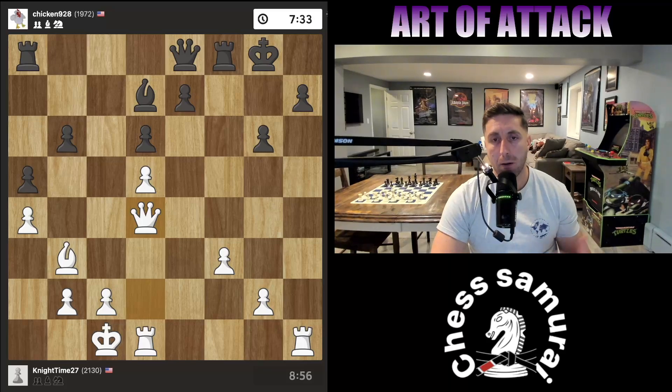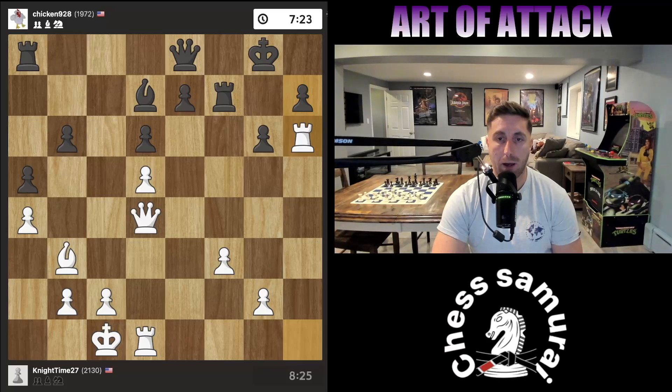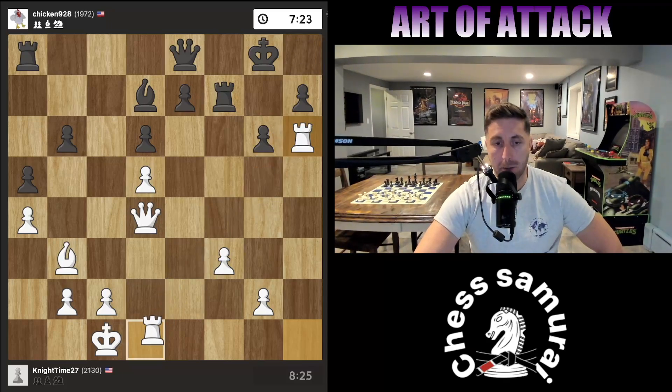My opponent saw this though. After I played queen d4, my opponent played rook f7. So the rook sack would not work because I would just lose a rook and he'd be defending everything. So I played rook h6 instead. My idea is to get this rook over, sacrifice this rook with check, and then the other rook will magically appear here with checkmate.